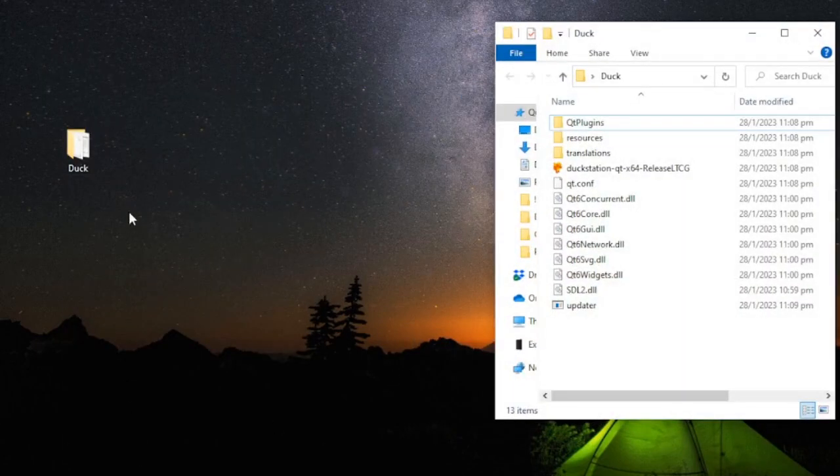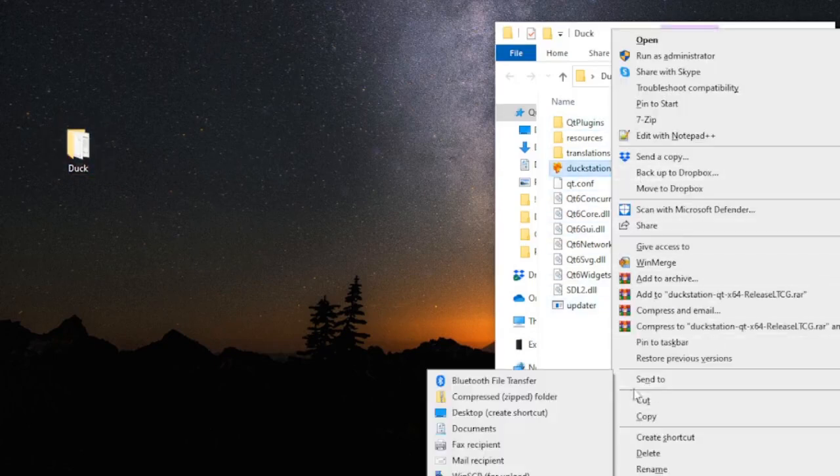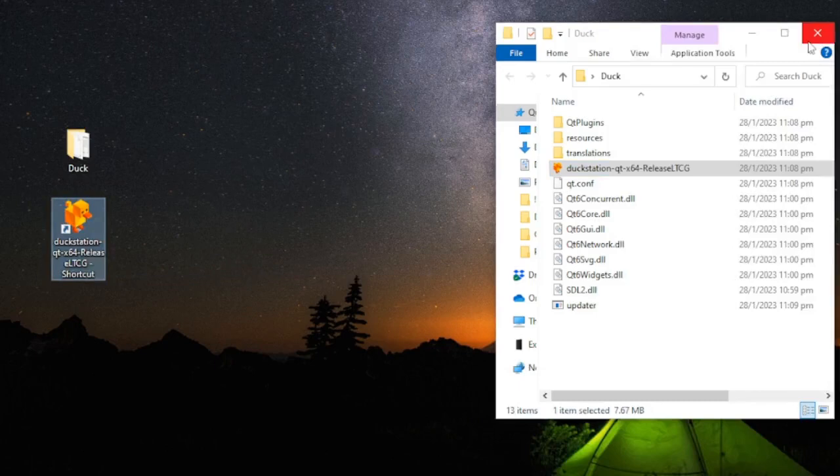Let's create a shortcut of the emulator to the desktop for easy accessibility. Open up the Duck folder and right-click on the DuckStation Qt file. Move the mouse down to Send To and then click on Desktop Create Shortcut. This will make it easier to access the DuckStation emulator.